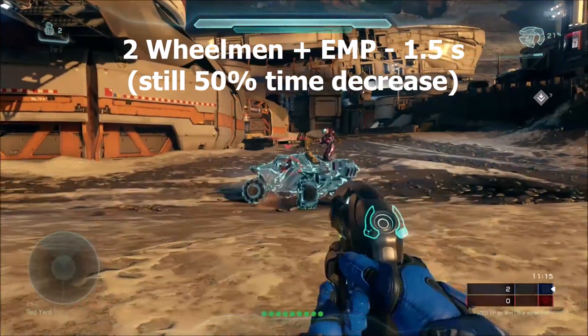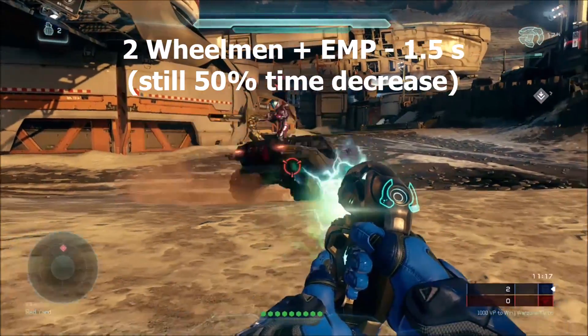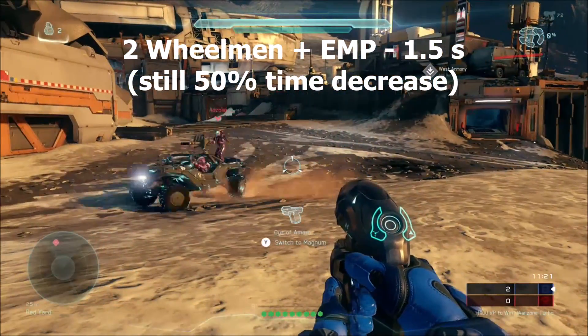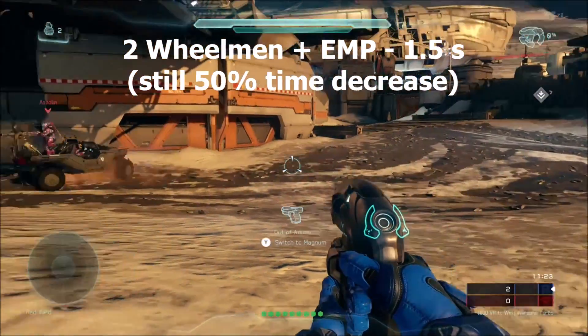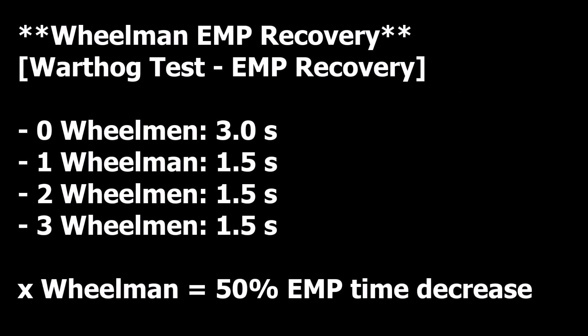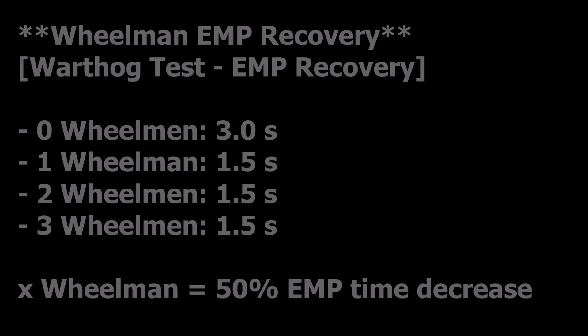Regardless, this is definitely something to consider, especially when using air vehicles like banshees or wasps, and heavy vehicles like scorpions, mantises, and wraiths. Being immobilized by an EMP for 1.5 seconds versus 3.0 seconds could be the difference between surviving or dying in your vehicle. So I highly recommend equipping wheelman while using such vehicles.